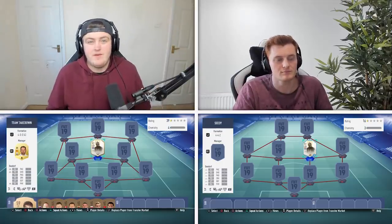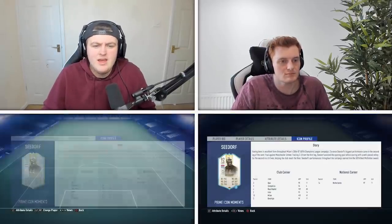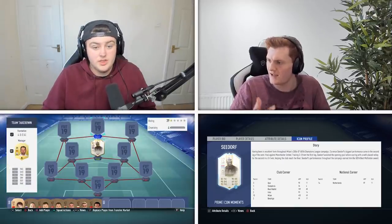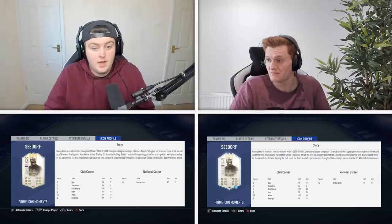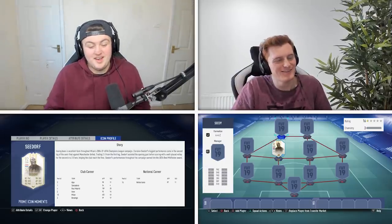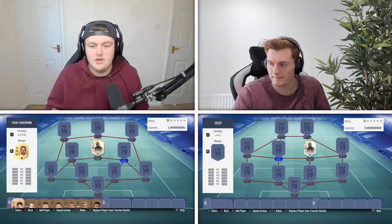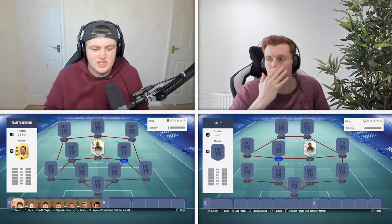For anyone wondering how it works with icons: Team Takedown is a squad-building series, so having an icon makes it a bit too easy. The way it's going to work is we're classing Seedorf as a Dutch player from Milan. There's not a single Dutch player from Milan on the game right now, but there have been many great Dutch players at Milan over the years — Rijkaard played there as well. So if I had a Dutch player on the right, it would show as a green link. You'll understand it as we get into it.